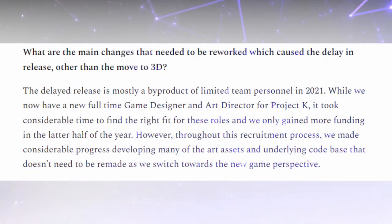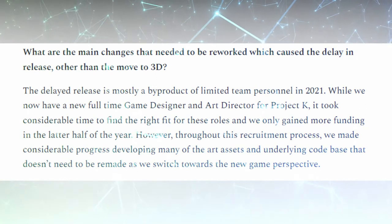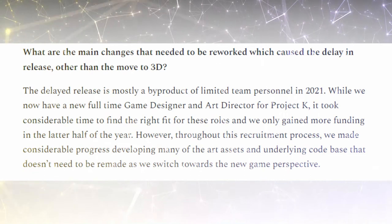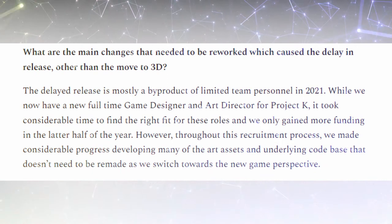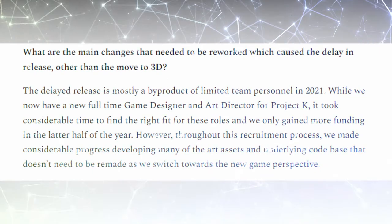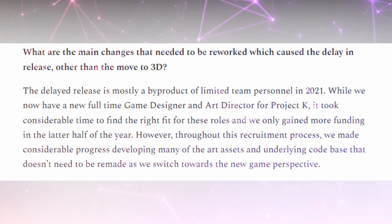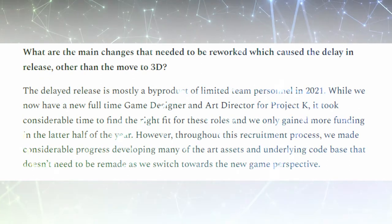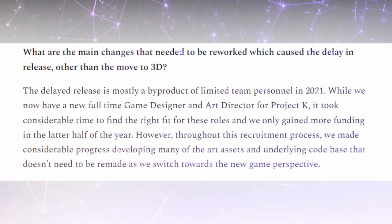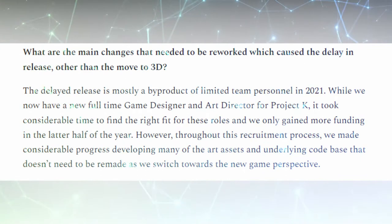What are the main changes that needed to be reworked which caused the delay in release, other than the move to 3D? The delayed release is mostly a byproduct of limited team personnel in 2021. While we now have a new full-time game designer and art director for Project K, it took considerable time to find the right fit for these roles, and we only gained more funding in the latter half of the year. However, throughout this recruitment process, we made considerable progress developing many of the art assets and underlying codebase that doesn't need to be remade as we switch towards the new game perspective.